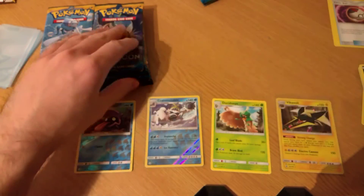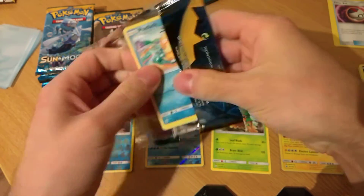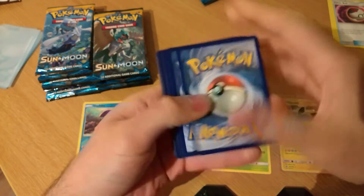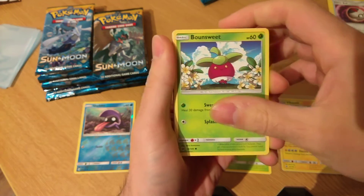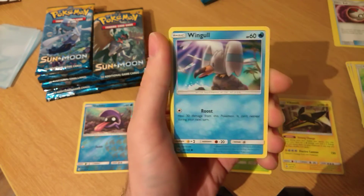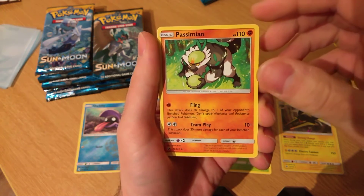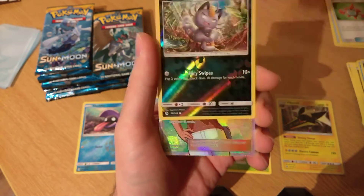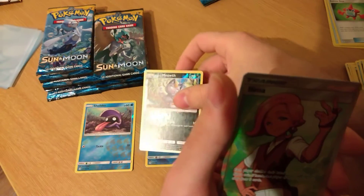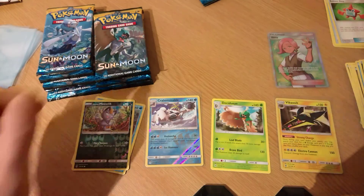And I believe we're good to go. So this is one of the apparent GX packs, or at least something along those lines. Bounsweet, Helioptile, Dratini, Wingull, a Steel Energy, a Hau, a Passimian, a Rotom Dex, a Alolan Meowth reverse, and an Ilima — so that goes there. In theory, that's correct. It's a full art trainer. So it's not quite a GX, but it is a full art trainer.